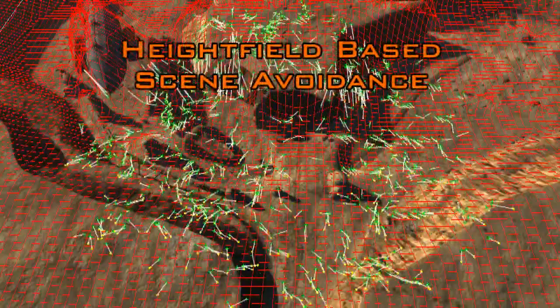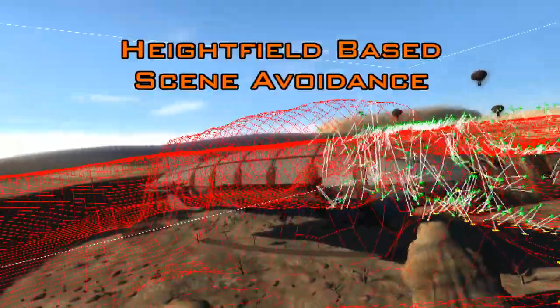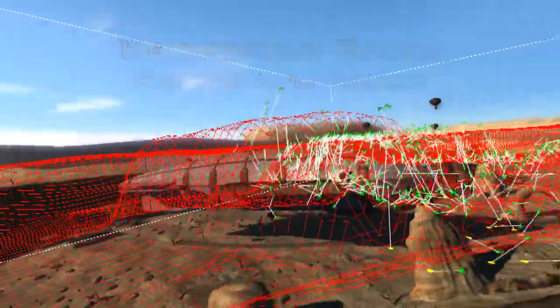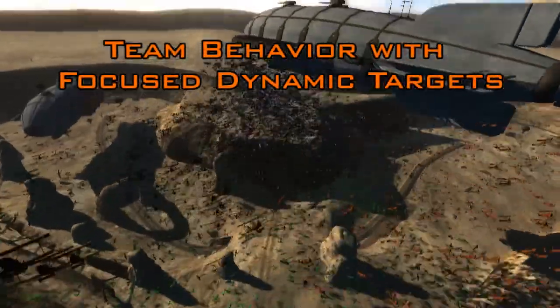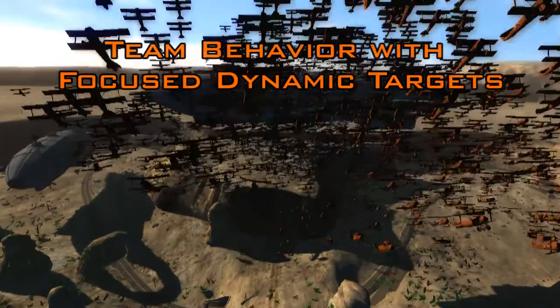Raycasting against a height field is used to avoid collisions with scene geometry. Team behaviours can be invoked, whereby groups within the flock can focus on dynamic targets.